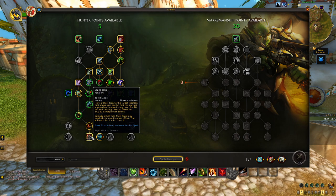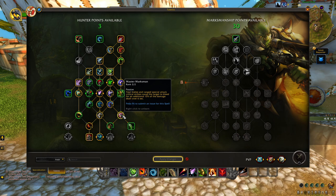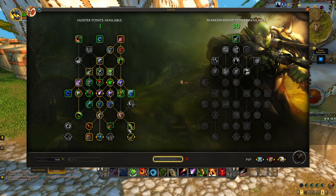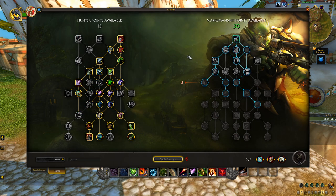Let's double down on bleeds and add Master Marksman, which creates more bleeds. Then one point in Serpent Sting, one point in Poison Injection, and our final point unfortunately goes into Arctic Bola since there's really not any other damage option outside of having a pet in this part of the tree.